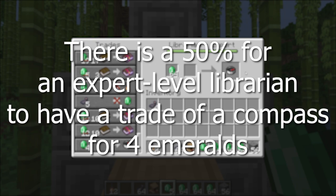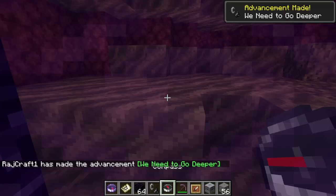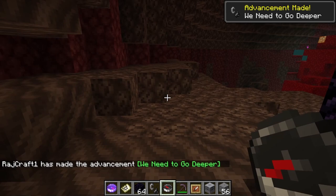How to use the compass. What the compass does is point towards the world spawn, which is the location you start the game. If you're in another dimension like the End or the Nether, the compass will point randomly.